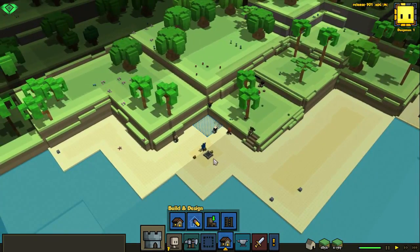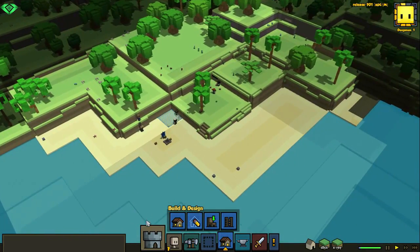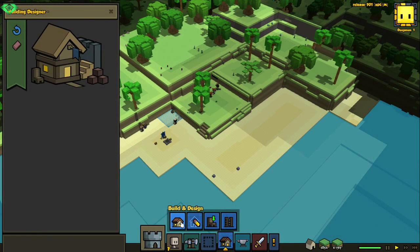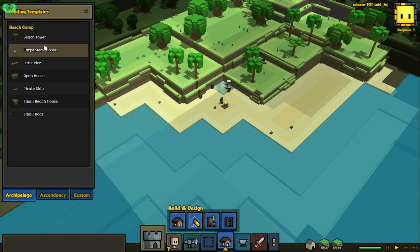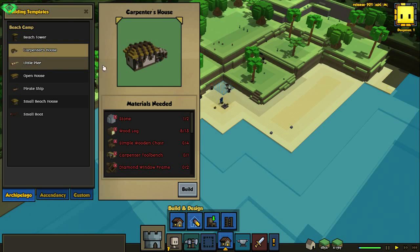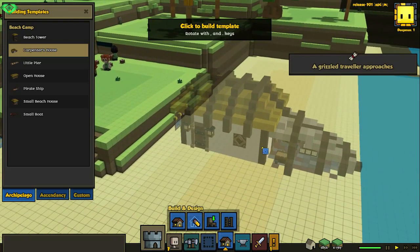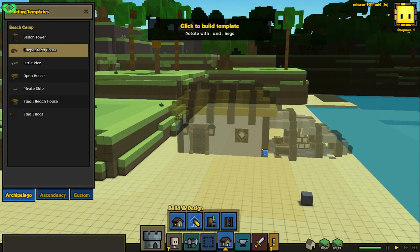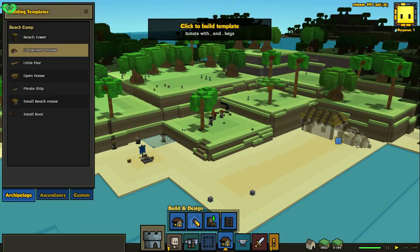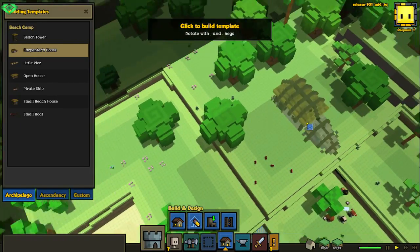So we can already start on our small village over here. Let's take a look because this mod added a few blueprints — beach tower, carpet's hut. This looks really nice. This is perfect, although a bit big. We preferably want to build that close to our trees, maybe here. This area seems suitable, like in the corner over there.